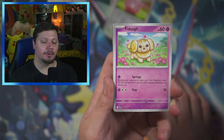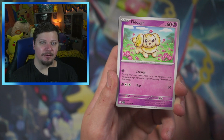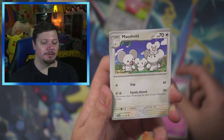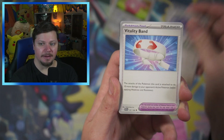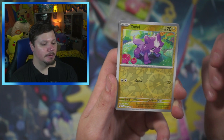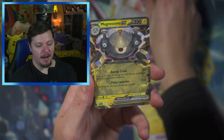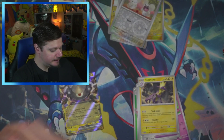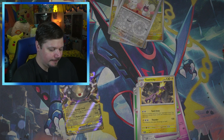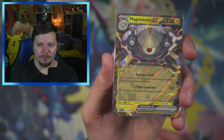Love this Houndoom — Houndoom is probably my second favorite Pokemon. I'm going to say it now: Houndoom is my second favorite Pokemon. We got Vitality Band, Toxtricity, a Toxel — how fitting — Tandemouse, and a Magnezone EX. Let's go! I've pulled this one quite a bit, but that's okay because this one is so cool. I do love the Magnezone EX.